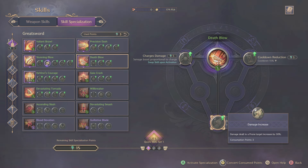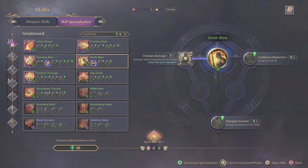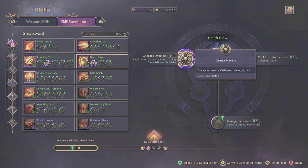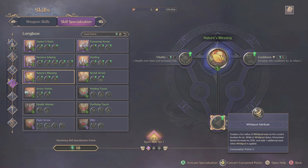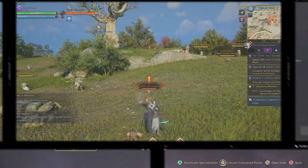Then we go over to Death Blow — this already hits hard — and instead we're going to give it a charged attack, which makes it do more damage and, as we saw earlier, we can make it follow the first skill to do a whole lot more damage overall. Then moving to our secondary weapon, we take a look at Nature's Blessing and enhance it to make our group and ourselves a little bit more durable during those tanky fights.